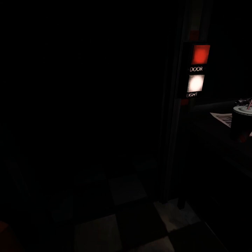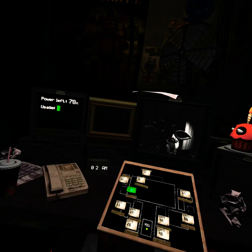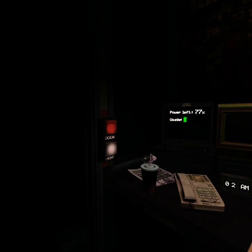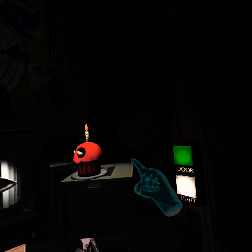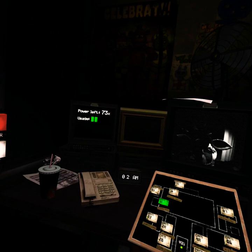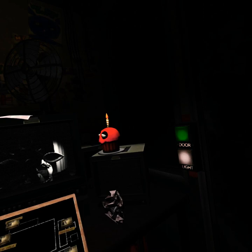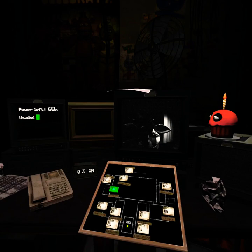But the lights in the door — see, you can see Chica walking right by there. You can see Chica's bib right there without having to turn the light on, so it saves a little bit of power. And then you can just wait for her to walk away. And see, she's gone now, so now I can open the door.